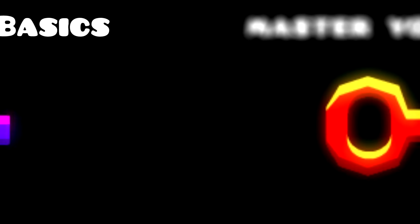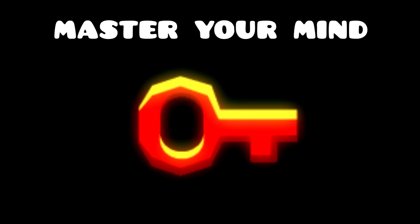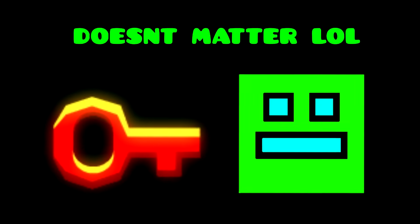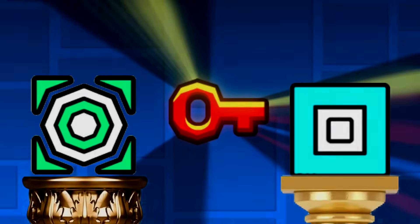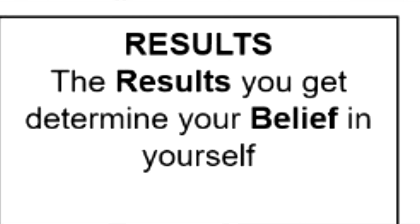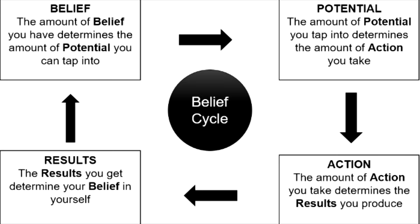Now we'll move to key number three, which is to master your mind. This is the hardest, but most crucial key for your success within Geometry Dash, so listen closely. Belief will increase your potential, which increases your action, which will increase your results, which will then increase your belief again, and the cycle continues.